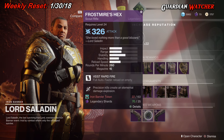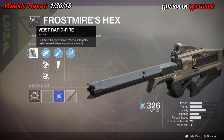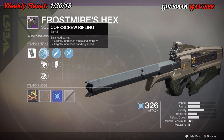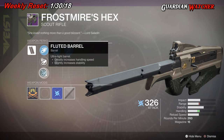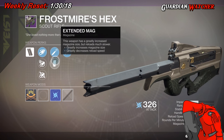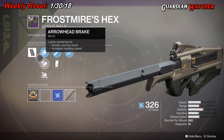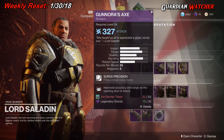Then we have the Frostmire's Hex, which is a Scout Rifle. This has Vice Rapid Fire, Corkscrew Rifling, Arrowhead Brake, Fluted Barrel, High Caliber Rounds, Extended Mag, and Dragonfly.